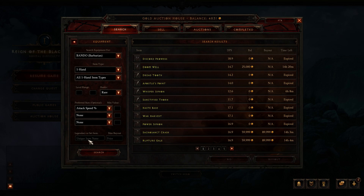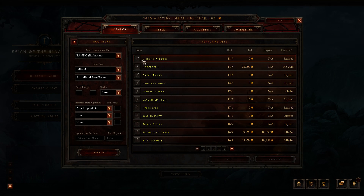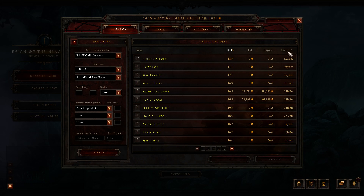You can also use item names if you want to search for a unique item — for example, weapons called 'Leech' or 'Vampire' will usually have life steal on them. But it's probably easier to just use the stat filters for that. You can sort results by DPS and buyout price, and you can also see time left on listings.